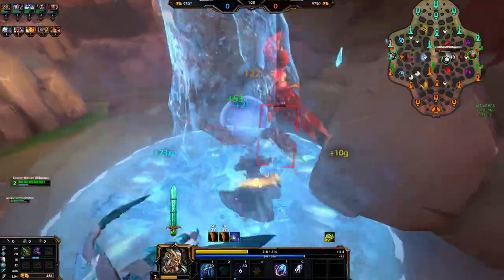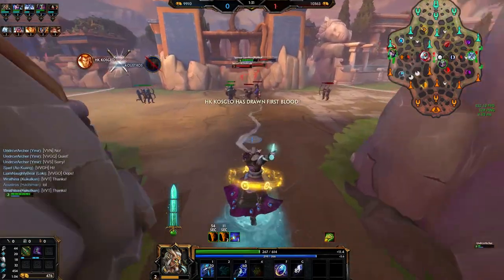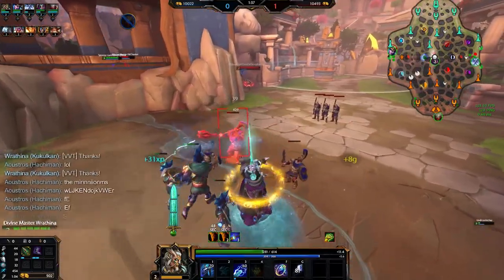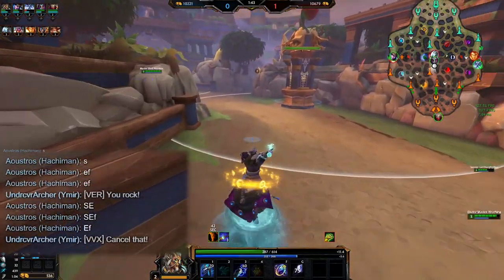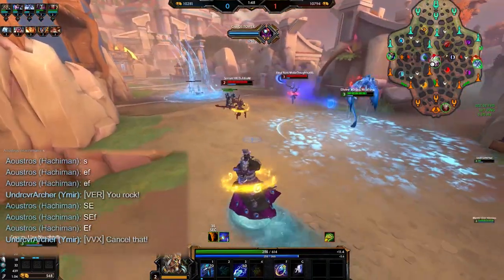I've been playing a lot of Smite and really enjoying season 8 so far. But as a jungle main, it's pretty annoying when my duo gives up first blood super early to a level 2 all-in play, meanwhile I'm either solo side or mid with no way to help them. I've definitely had a lot of games where we basically lose off that first blood alone due to the tilt that it causes my duo lane.